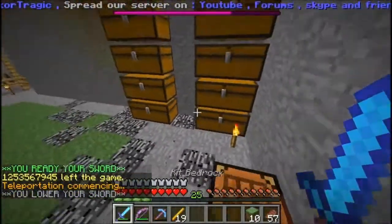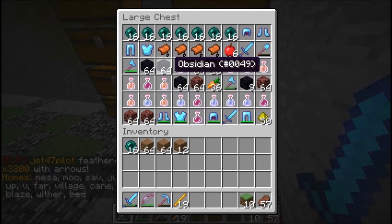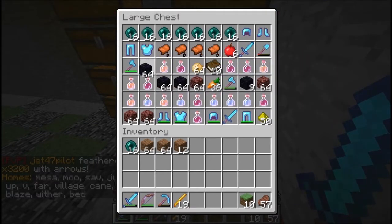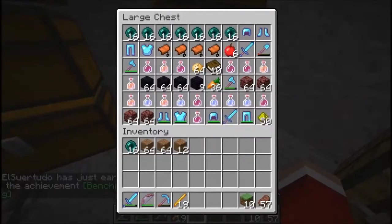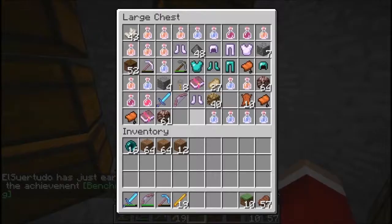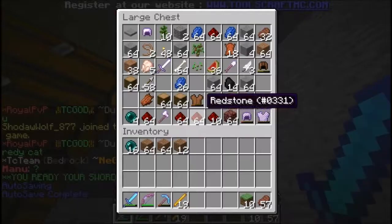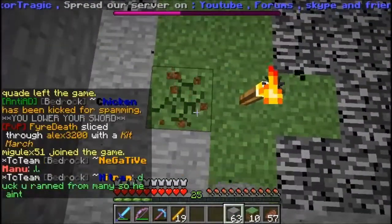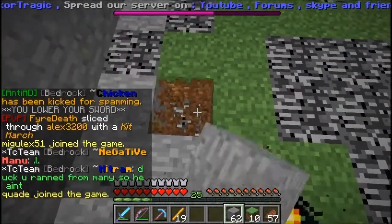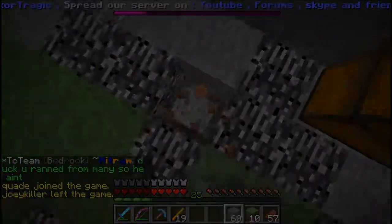I'll just do that at some point. My friend actually did give me a home in the End, so that's pretty nice — I'll go mining for obsidian there. Someone else also gave me some obsidian but I was really ripped off — I think I paid like 20k for three stacks. But that's fine. So yeah, that's about it for this episode. I hope you enjoyed it. I know it's kind of boring right now, but hopefully next episode will be better. Bye!